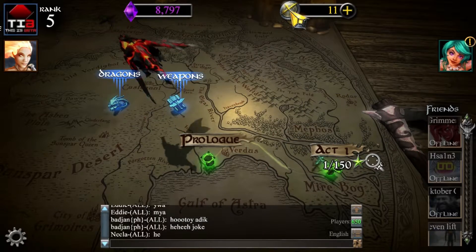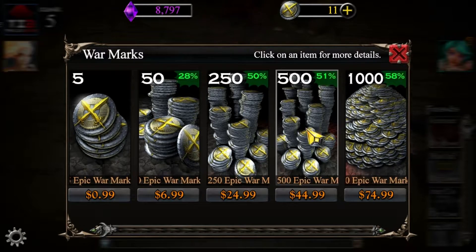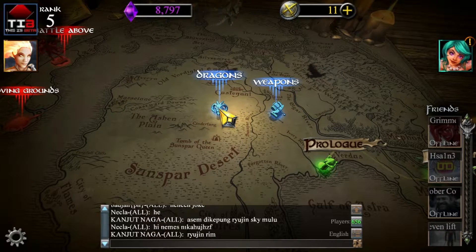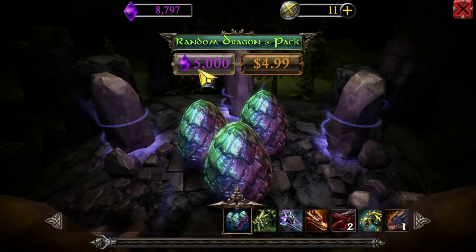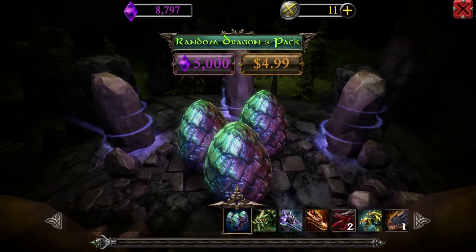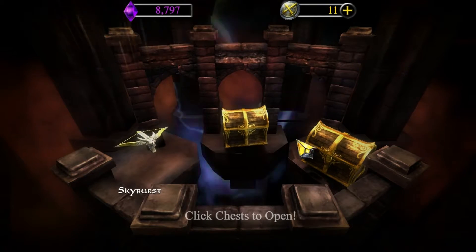To get those double-ups you have to pay money. As you can see, there are all the prices you can pay. With the gems, you get quite a few from completing the tutorial, but they get spent rather quickly. It costs another 5,000 to get more dragons, and I think it's 2,500 for the weapons.